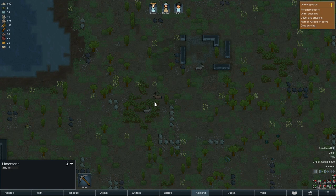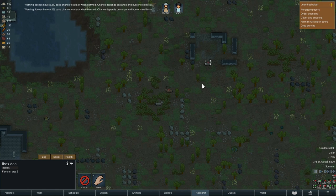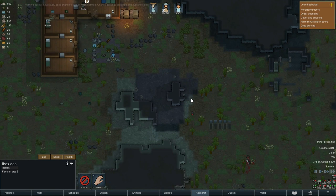I'm looking for some animals to hunt that won't be too difficult to take down. I see these Ibex up here — there's an Ibex ram and an Ibex doe — so we're going to go ahead and hunt both of those. That'll get us some additional meat. It's nighttime, not a lot going on. I'm also just kind of scouring the area to see if there's any other sources of steel that I hadn't previously found.